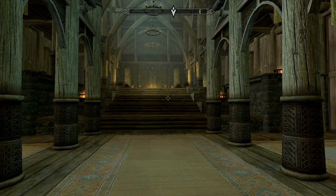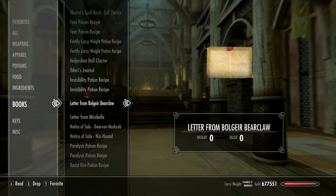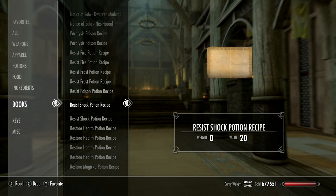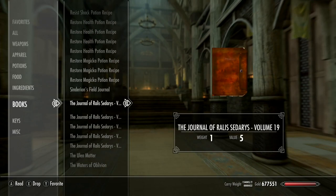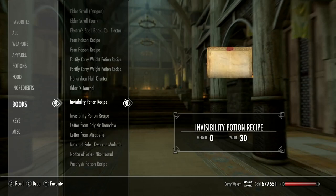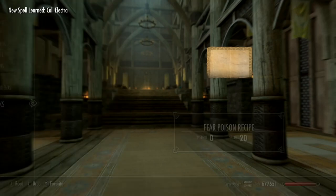There's one other thing Raxonate gives you in the mod. In books, there is a book — Elektra spell book — call Elektra. So you can summon Elektra from anywhere with this book. I'm going to use this, so now we have the spell.